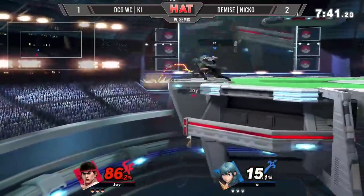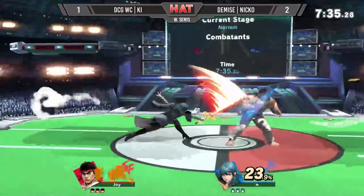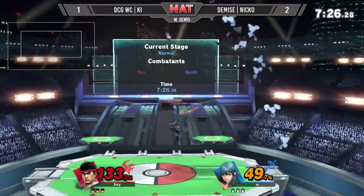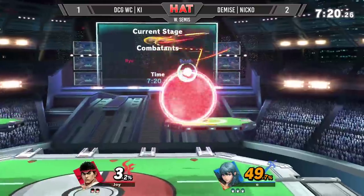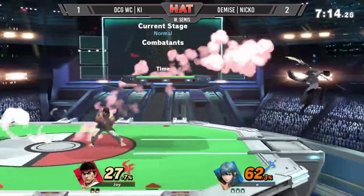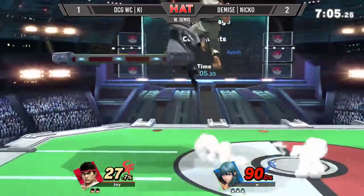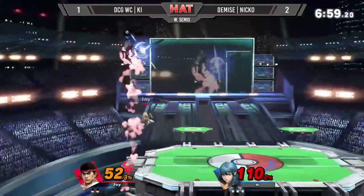Right now Niko is just rolling off the momentum from the last game, trying to roll Key right here and move on to Winner's Finals. Niko almost hits the two-frame right there with the F-tilt. Up smash out of shield enough to send Key flying right there — wow. Niko is looking like a tough customer to beat right now, brand new character. Using that up air, almost like Mega Man, to frustrate Key's attempts to get back to stage.